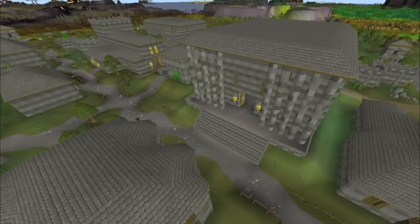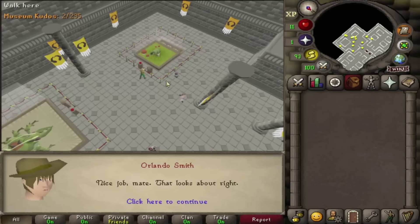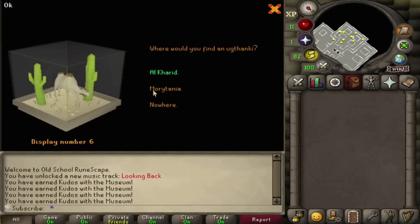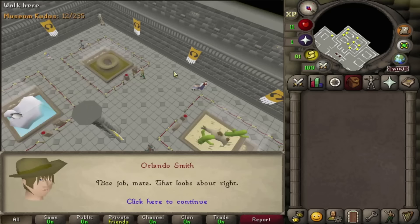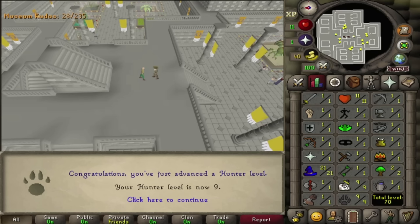To get started, make your way to Varrock and head northeast to the museum. Head one level downstairs and speak to Orlando Smith to start the natural history quiz. You need to answer the questions correctly on all of the display cases on this floor. With Runelite, it tells you which answers are correct by default. You go around clockwise or anti-clockwise, answering the questions for each display case. Once you've completed them all, you return to Orlando Smith, and he rewards you with 1,000 Hunter and Slayer experience, getting you straight to level 9.